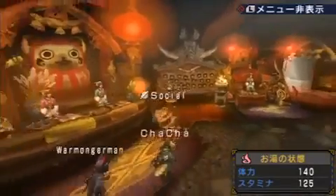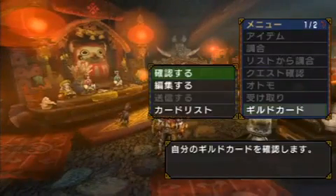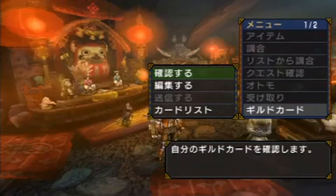Before we get started here, there was one menu option that I kind of glossed over, and that is the introduction of the guild card. So we'll go here — by choosing the bottom option in town, we'll access the guild card menu.